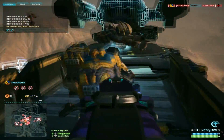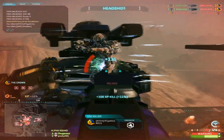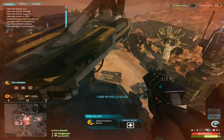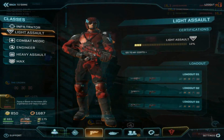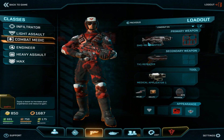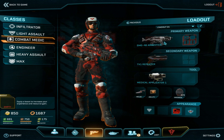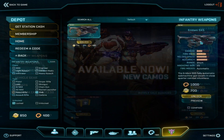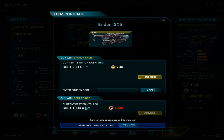Today we'll be reviewing the submachine guns introduced in the February 2nd patch, as well as going over some attachments for them. One SMG was added for each faction: the Alt-F4 Cyclone for the NC, the ironically named 46 Armistice for the TR, and the Aridani SX-5 for the VS. They're usable by all infantry classes, barring max units, and are not Infiltrator exclusive. Each SMG can be obtained with either 700 station cash or 1,000 certs.